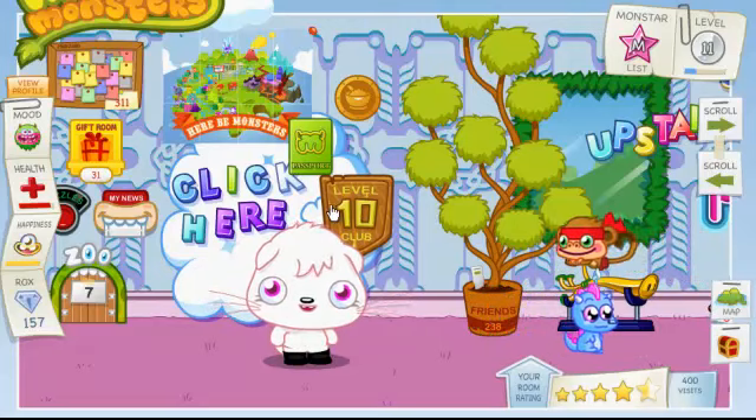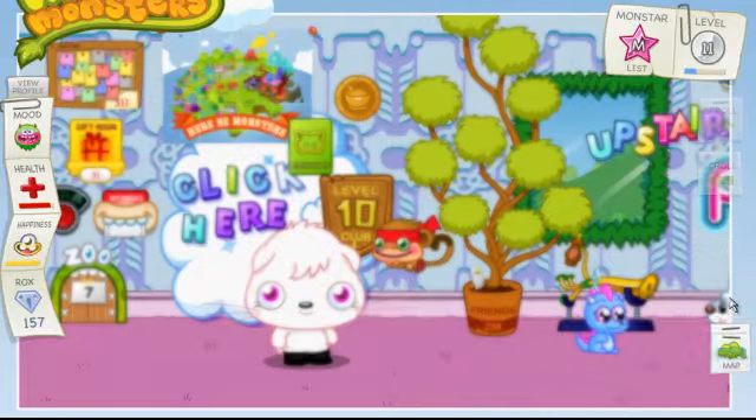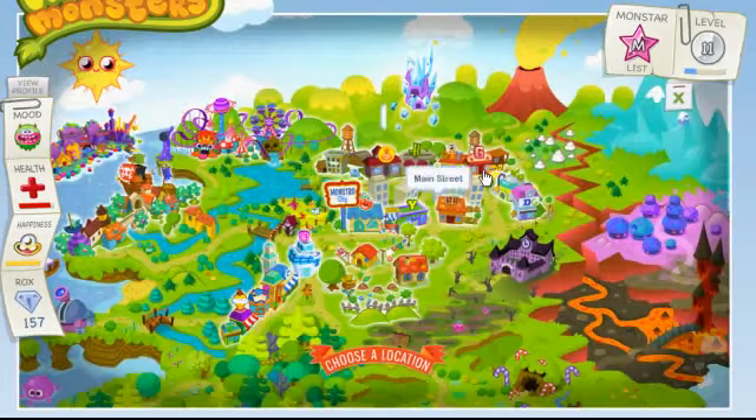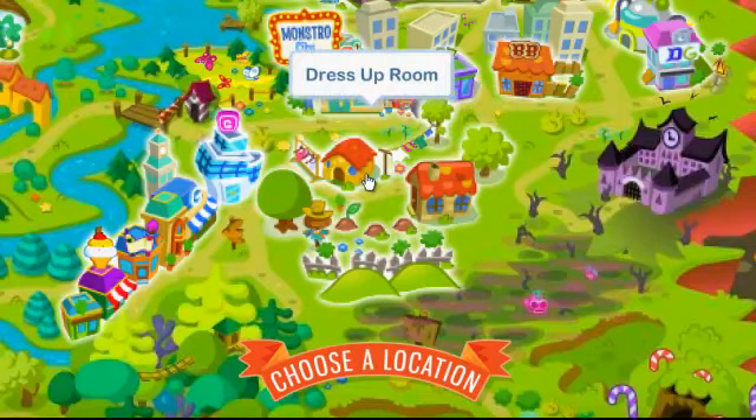So the first thing you have to do is you have to go to Map, which is here. Then, if you can see here, you go to the dress-up room — the house with the little washing light.